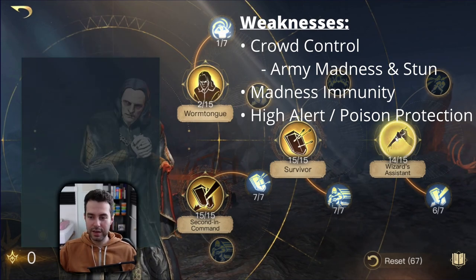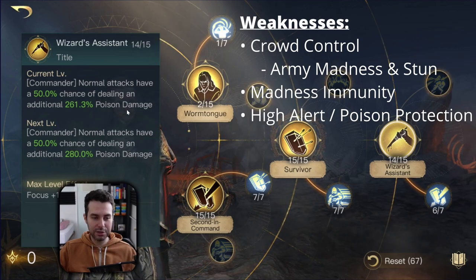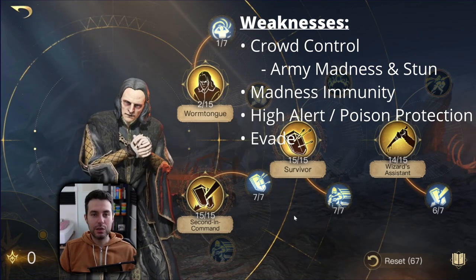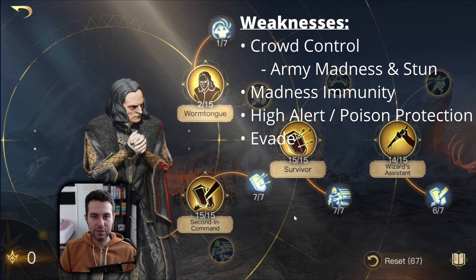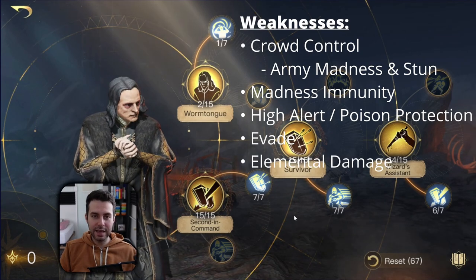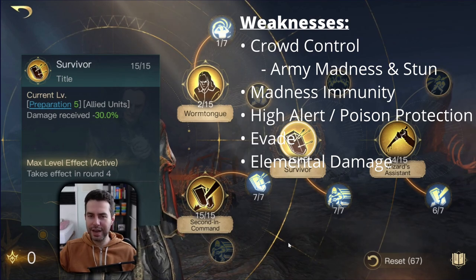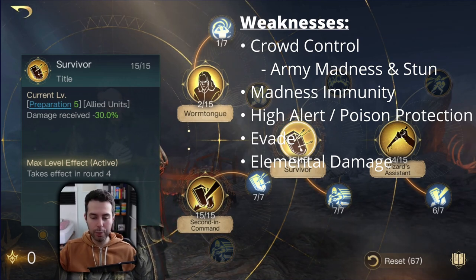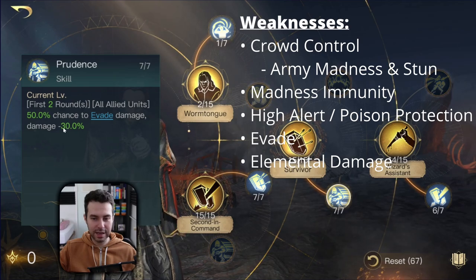His third weakness is High Alert and Poison Protection, which hardcore counter his Wizard's Assistant title — dealing poison damage that gets mitigated by minus 50 or 60%. His fourth weakness is evade — you can't hit the enemy if they are evading, which is why you need either the Palantir of Orfang with Tactical Mark or the Wizard's Fireworks with Hunter's Mark. Those items have Pursuit and you kind of need it against Gil-galad. His last weakness is elemental damage — none of his skills provide coverage against it, so when fighting Oath Breakers, Keepers, Gandalf the White with a focus damage build, or Galadriel, you are open against it.